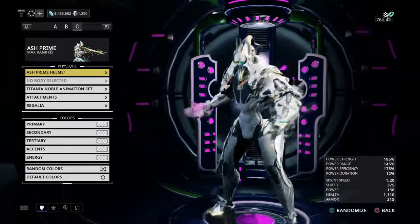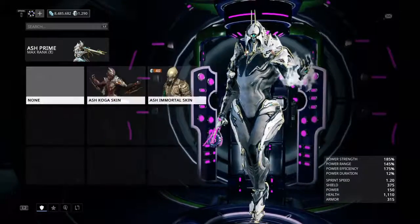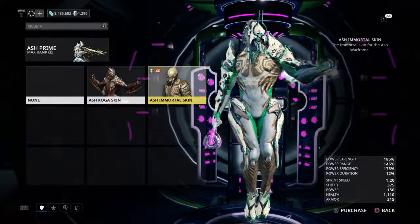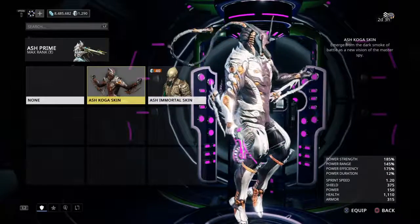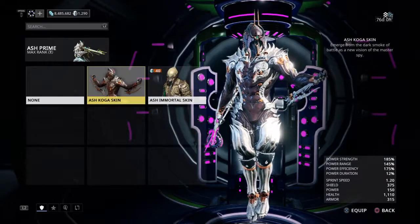We're not even going to talk about a build. Simply, what we are going to do is — he got a new skin. Not the Immortal skin, that's something he's had for a while. His new skin is the Ash Koga skin.